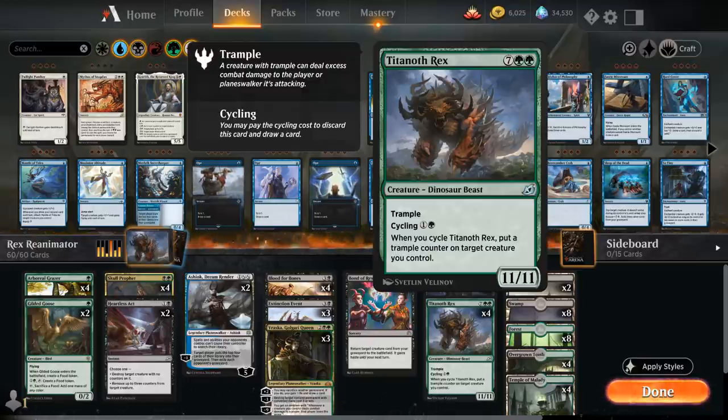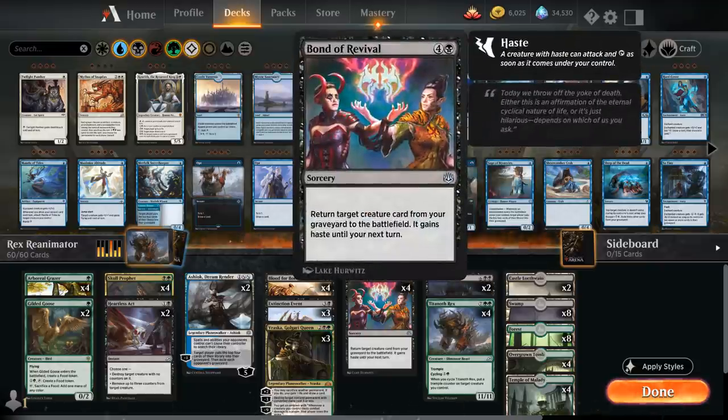The advantage of reanimating Titanoth Rex is that it has cycling built in, so we don't need a discard outlet to put the Rex in the graveyard in the first place. It's just a simple two-card combo: Titanoth Rex plus a reanimation spell. So instead of dedicating our entire deck to getting the reanimation target in the graveyard, we can spend more slots on ramp cards to accelerate the combo and interaction to deal with the opponent's strategy.